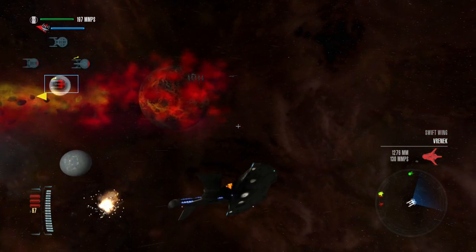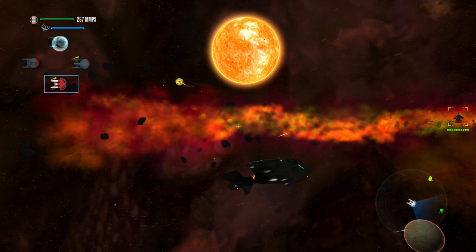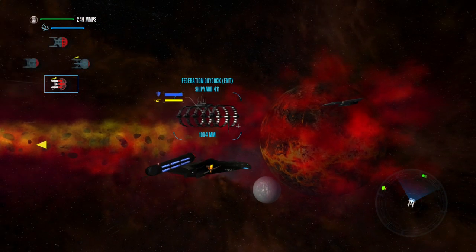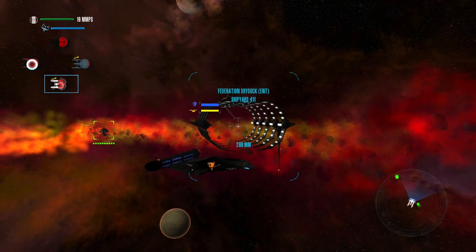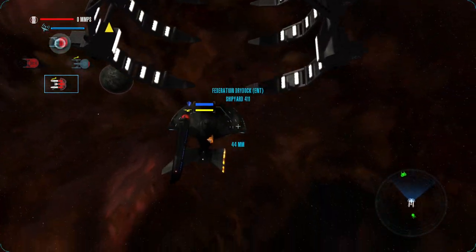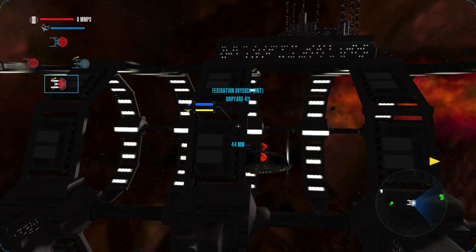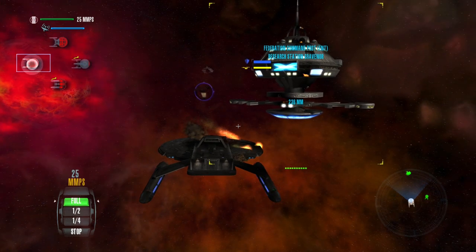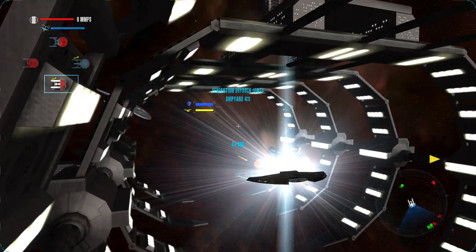Captain, hull integrity is severely compromised. Nice kill. Enterprise on station, awaiting orders. Romulan ship destroyed. I just want to repair — that's all I want. Help us, Starfleet vessels. They're everywhere! Vulcan outpost, this is Enterprise. Tyrell, what is going on in there? Some of the toxic gas spilled into the command module — it has a hallucinogenic effect. My crew is attempting to rescue personnel, but they are showing signs of dementia. Our transporter won't work with all that radiation in the outpost. We will endeavor to move more quickly. Full power to shields.